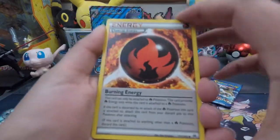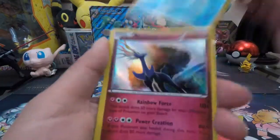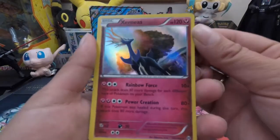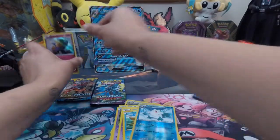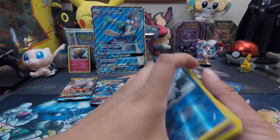We have the Special Fire Energy, Swubat, Swablu, Wubat, Gasly, Doduo, we have a Staryu, the Reverse Hollow Obama Snow, and then we have the Rainbow Force Hollow Rare Xerneas. I used to run that deck — that was a good one. Not anymore.